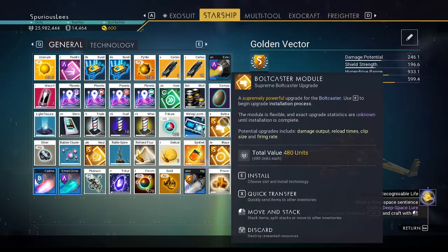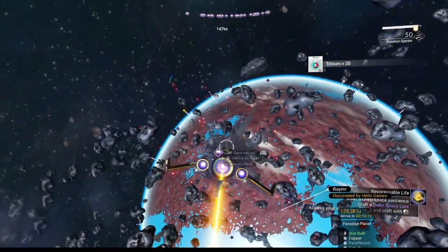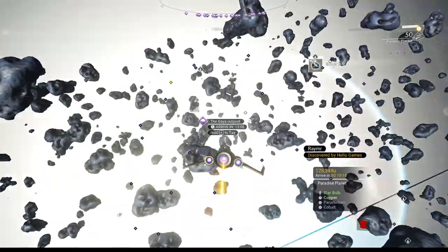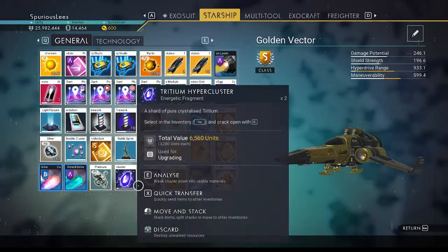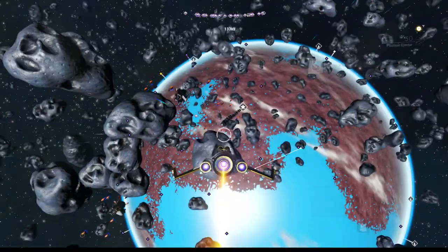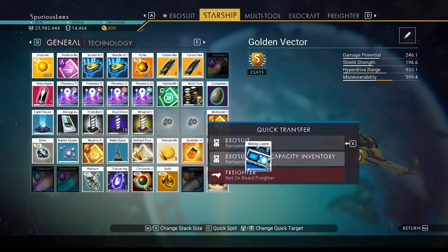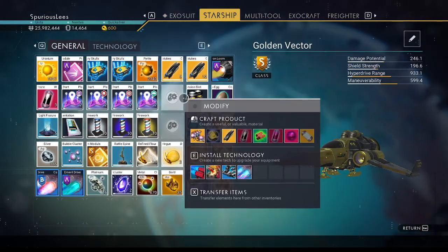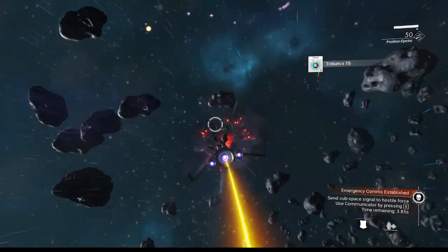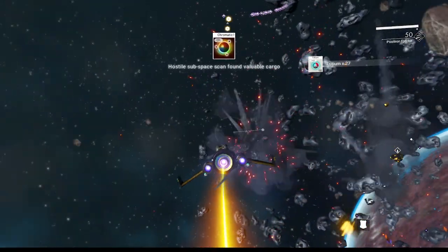Do I have enough gold yet? No, I haven't picked up another piece of gold yet. Let's get rid of some things. Tritium can go - no, I'm just going to pick up more tritium instantly. I can't get rid of something I'm about to pick up. These I can get rid of - okay. Oh, you know who has gold? Pirates!